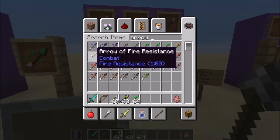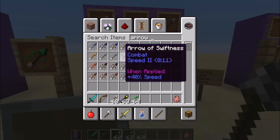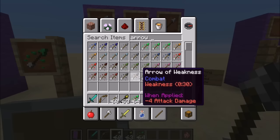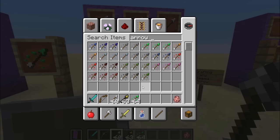All of the arrow types you can have: arrow of regeneration, swiftness, fire resistance, healing, night vision, strength, leaping, invisibility, poison, weakness, slowness, harming, water breathing, and luck. There are more than 14 entries because some have multiple levels, like strength and strength 2. The duration of the effects is one-eighth that of the corresponding potion — so if the potion lasts two minutes, the arrow effect lasts one-eighth of that.